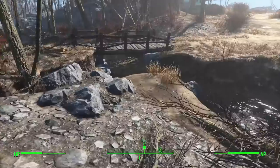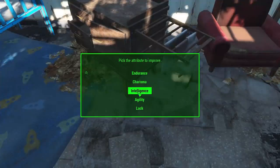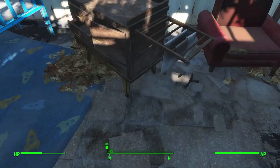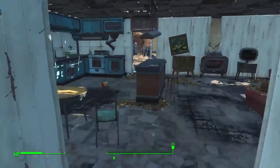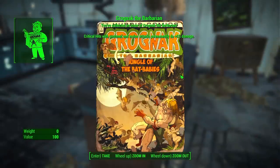We proceed to Sanctuary Hills, go back to our house, and get our special book, increasing our agility by 1 to a total of 8. We also grab the Grognak the Barbarian comic, helping our melee damage out very slightly — as any additional help is very, very decent.